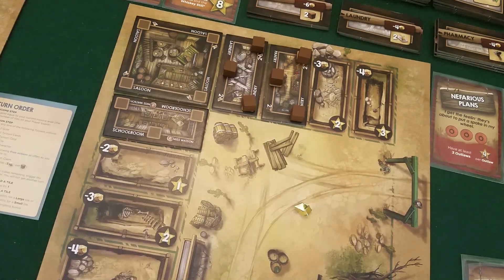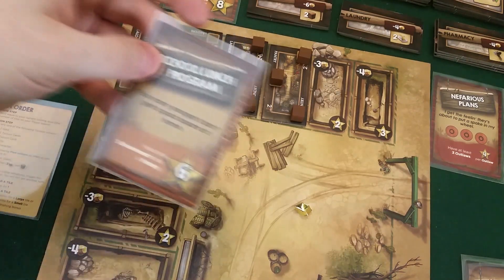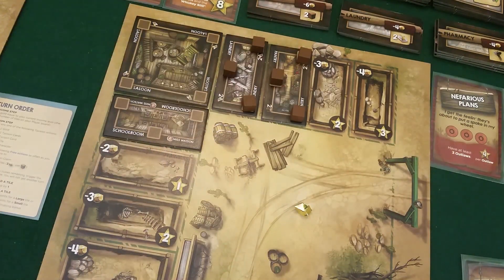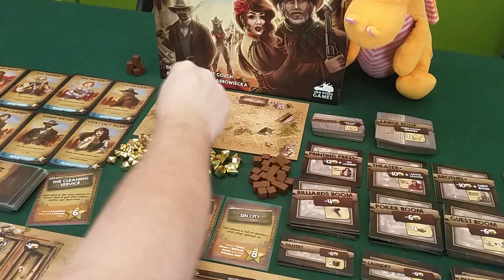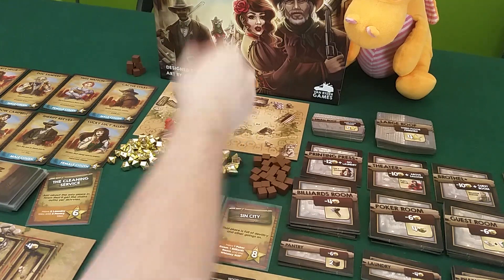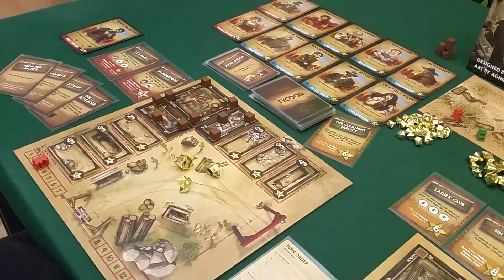Now Draco can do his free action of claiming one of the open claims. He gets six points for completing that. He was at eleven, now he's up to seventeen. I didn't see that coming, but that's what happens in this game.